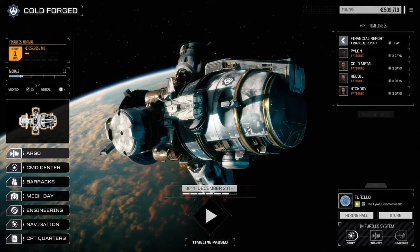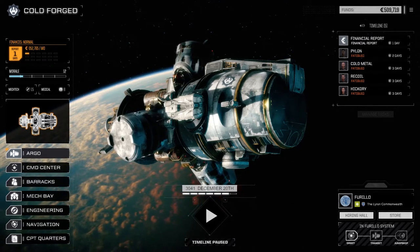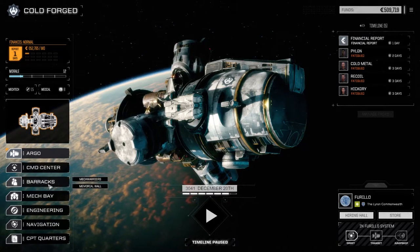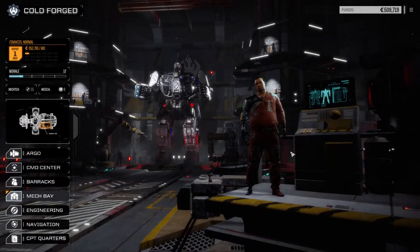Hey everybody, welcome back to another episode of Rogue Tech Cold Forged. Last episode we pulled off a couple of relatively easy missions, picked up some good salvage, and we got enough money for the end of the month. Now let's have a look at the mech base to find out what kind of mech parts we've got here.